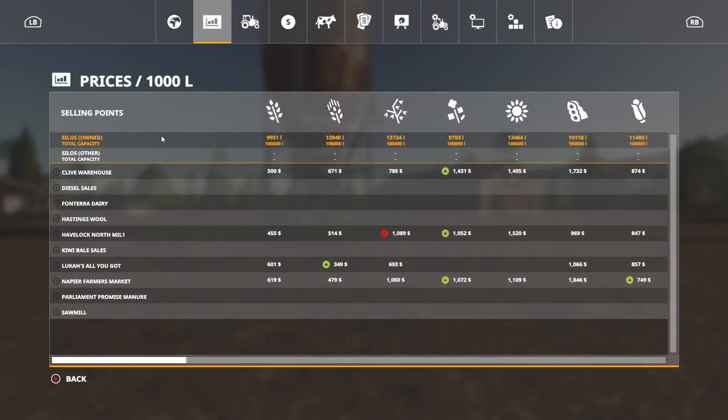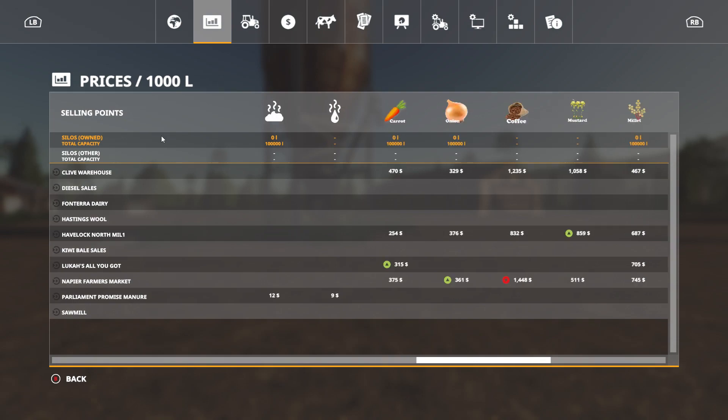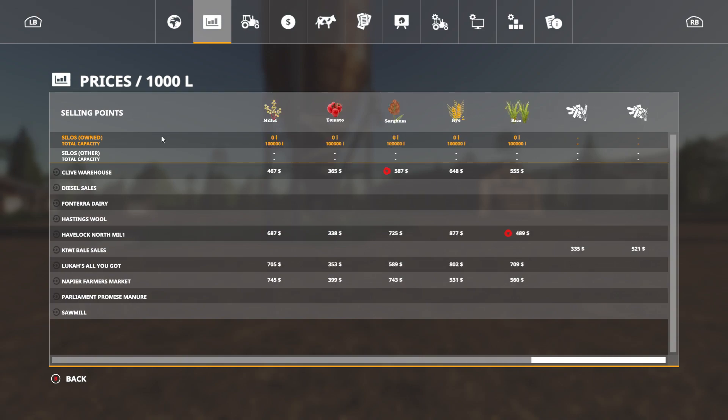And there's a whole bunch of new crop types — well, not new, they have been in other maps — but there's carrots, onions, coffee, mustard, millet, tomatoes, rye, tons of these. Rice? You can even grow rice. That's pretty cool.